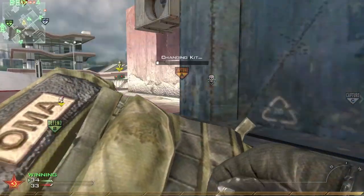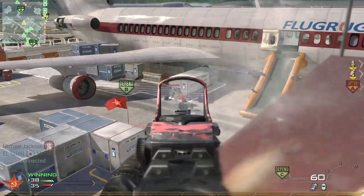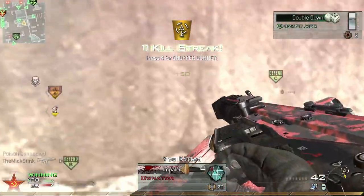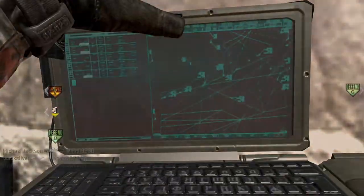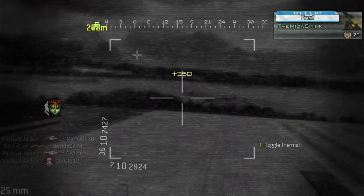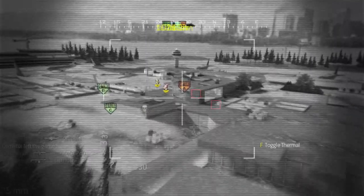All right, we're going to swap to stopping power. Come on, give me something to shoot at. I'm nervous about them getting too far to our left here. Chopper gunner - all right, we're going to lay down, use danger close, and call in our chopper gunner. Turn down our DPI and let's get to it. Hopefully we get some good angles to shoot at.